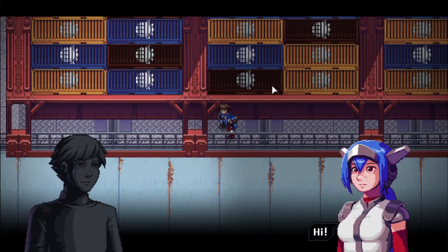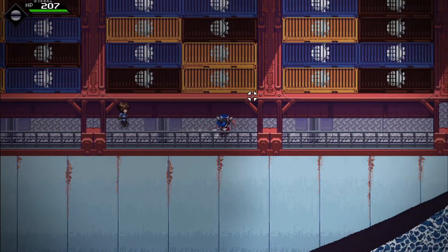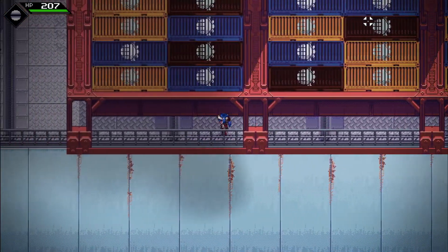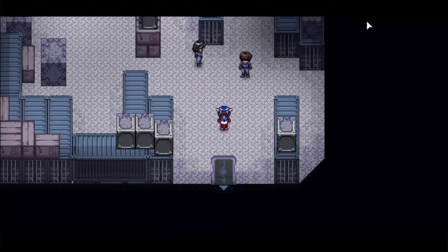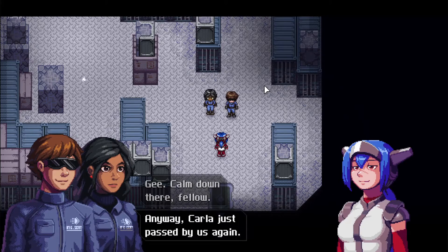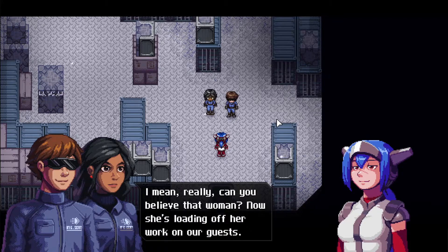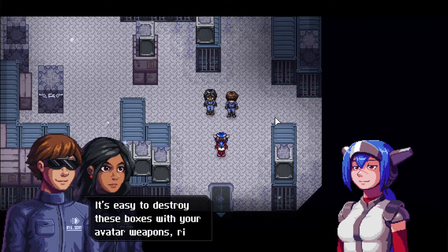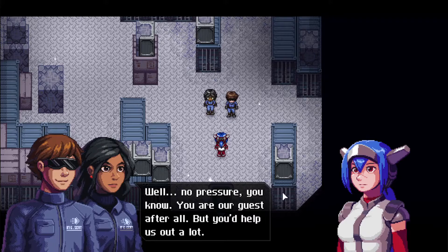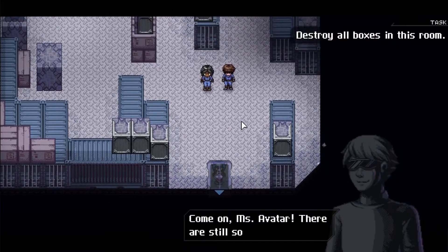A crew member says Carla told them the avatar could take care of some boxes here. One crew member thinks it's easy to destroy boxes with avatar weapons, and another wants to watch. So we'll destroy the boxes. Some boxes have metal protection, so you need to find different angles or use ricochets off the wall. We methodically take care of each box — some need ricochets, some can be hit directly. With that, all boxes are cleared.